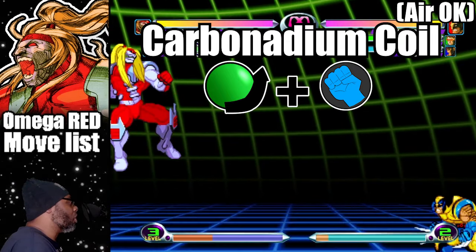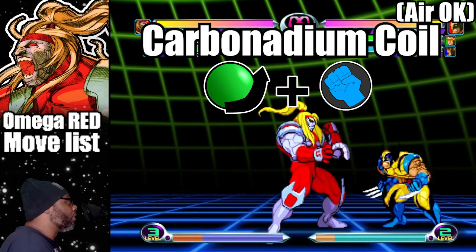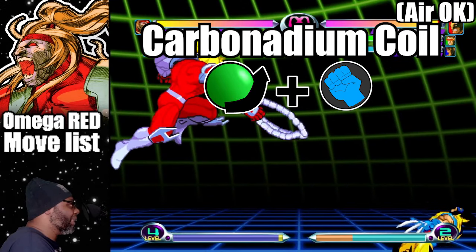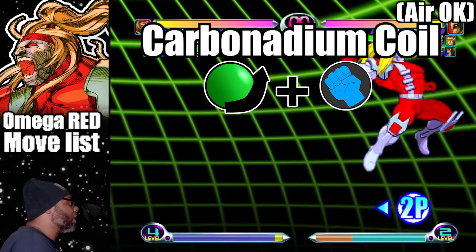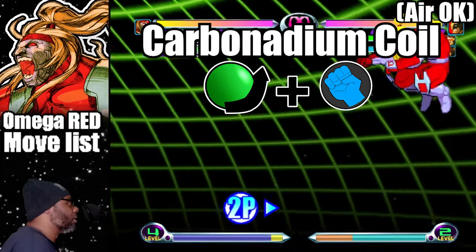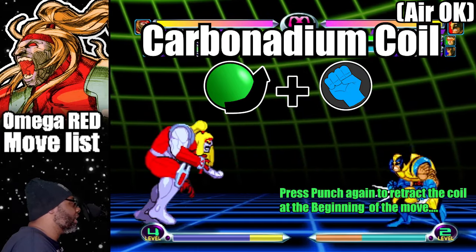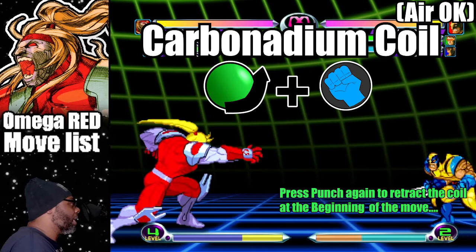Also, he can do the carbonadium coil in mid-air as well. Press fierce kick while in mid-air to do a 120 degree coil aimed downward at the opponent. You can also press both kick buttons while in mid-air to throw the coil straight down. And finally, to retract the coil at any time, press the punch button again while performing the move.